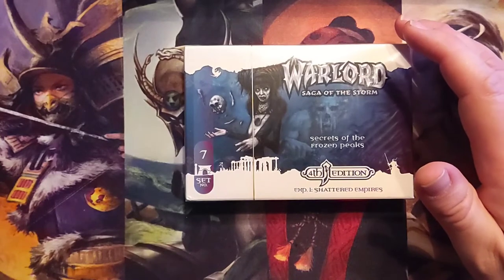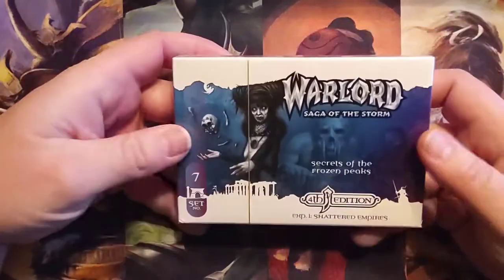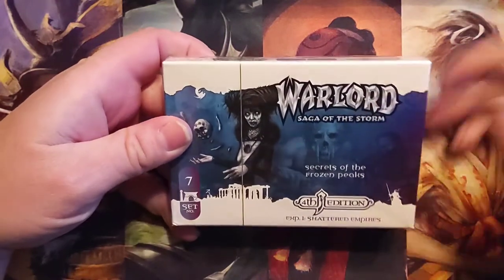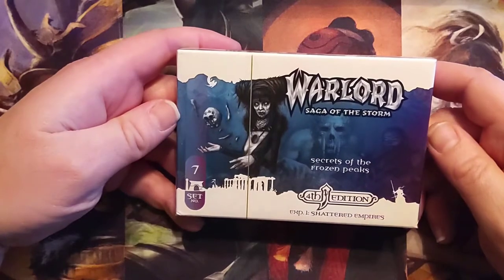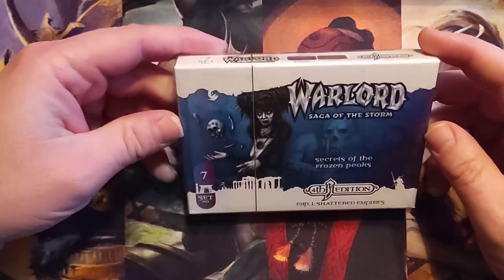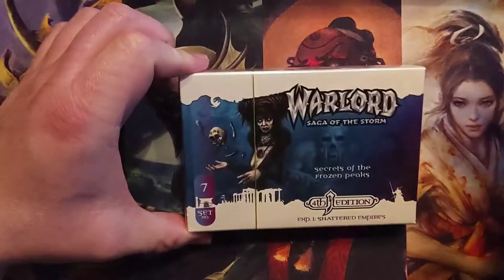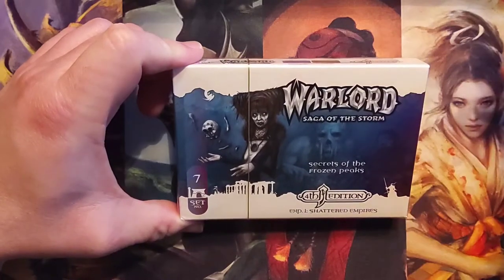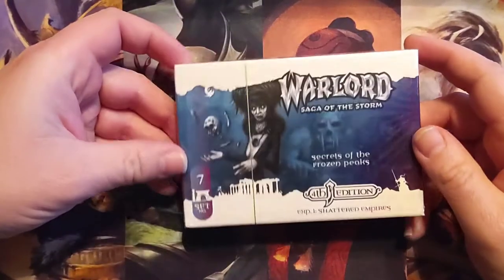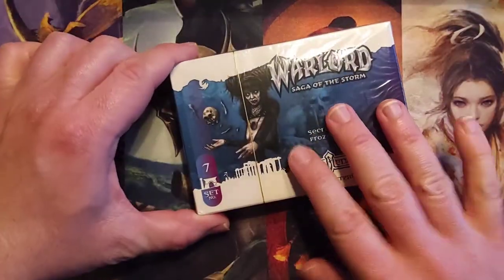It's really hard to find Warlord stuff. You can still find some of the older stuff with booster packs, where it was an actual trading card game instead of a living card game format. But even those have started to skyrocket. The lowest you can probably find a booster box for right now is probably $179, and then shipping, handling, and tax — usually about $180 to $200 for a booster box of older sets. You can usually find starter decks, and boxes of starter decks are a little bit cheaper. 4th Edition is really hard to get a hold of.